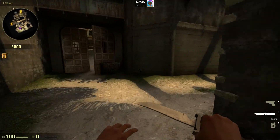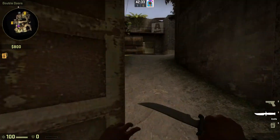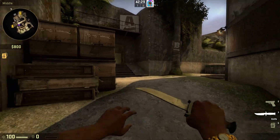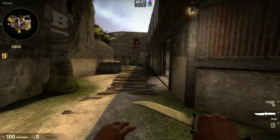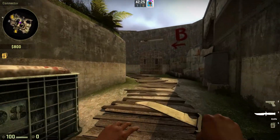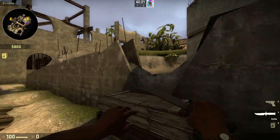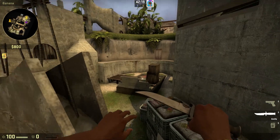So, first off, through these doors we have mid. There's a battle that happens here. The CTs can get here, but then there's an advancement that goes through here, and then you get this little shooting range, and here's Bombsite B.